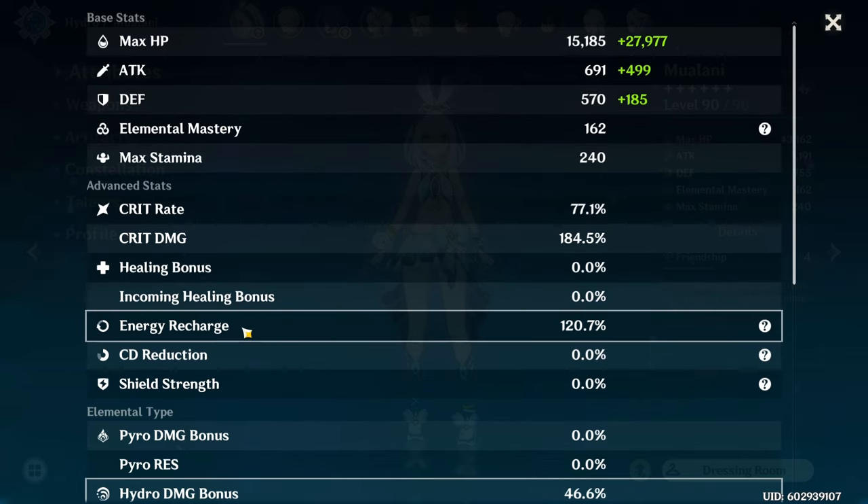For energy recharge, her burst skill hits very hard, so you definitely want to get it off, but it's also not that expensive, so I think around 150% should be plenty. And depending on your weapon choice, you can even go way lower — like I did, for example, with 120%.